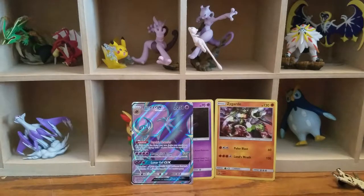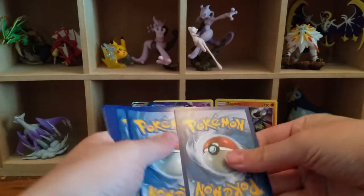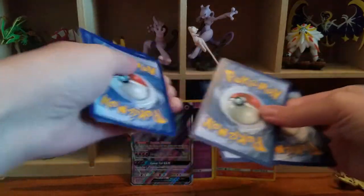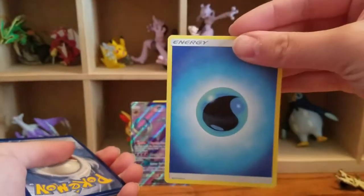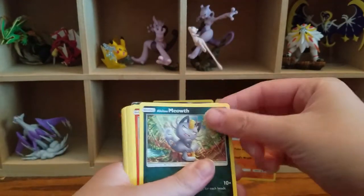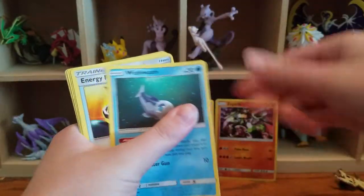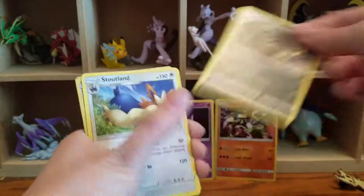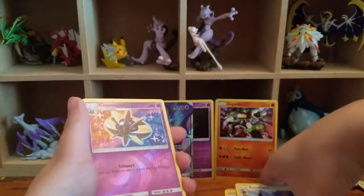Beat that — okay, the Breakthrough. Opening Stephanie's Breakthrough pack. Water Energy, water energy. So we have Meowth, Growlithe, Roggenrola, Cosmog, Litten, Wishiwashi, Energy Retrieval, Croagunk, Stoutland, and a Reverse Rare Cosmog. Nice. Well, you won that round.